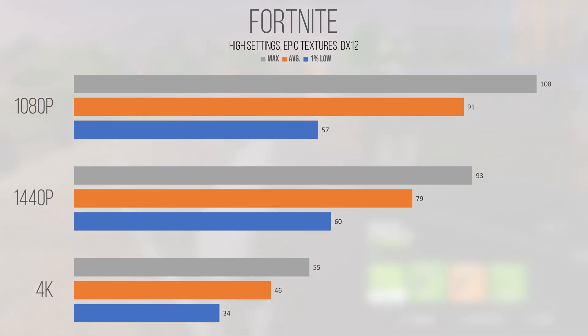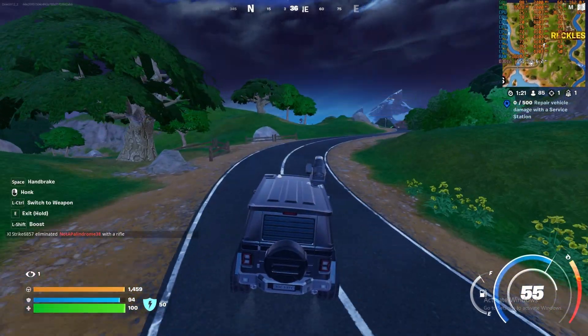Even 1440p remained playable with an average of 79 and a 1% low of 60, showing that this hardware has what it takes to deliver playable and competitive performance at decent quality settings. 4K saw the average dip down to 46 and the 1% low down to 34, which isn't really that competitive but could be playable to some who are willing to sacrifice a bit of performance for higher pixel quality.